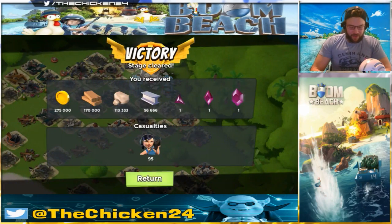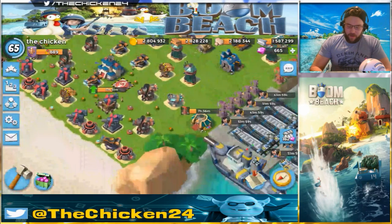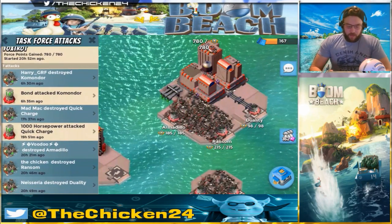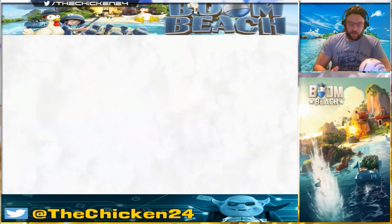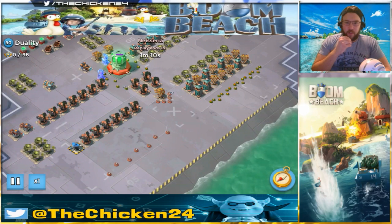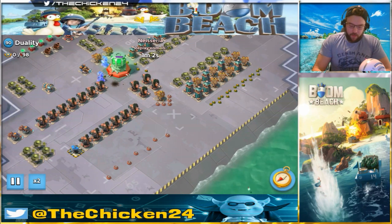95 casualties — could have been better, also could have been worse, so we'll take that. Let's go right into the operation. We'll go over all of them since there's only a few attacks. First we have Nessie going in on Duality — Nessie's a pretty good player, I think he just joined a couple days ago. He went ahead and took out Duality, and I believe this was the first attack.